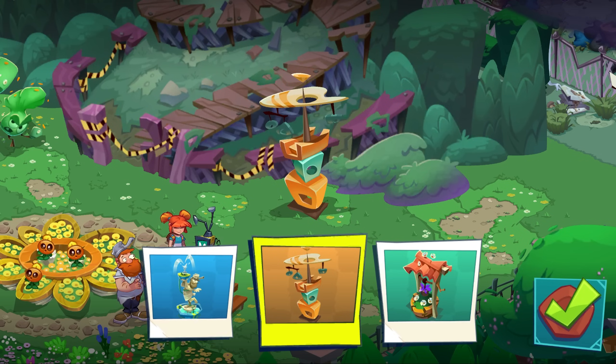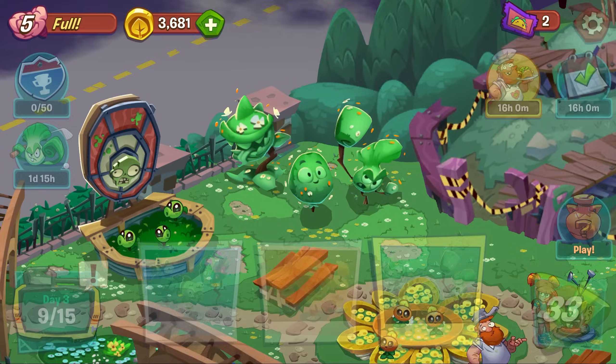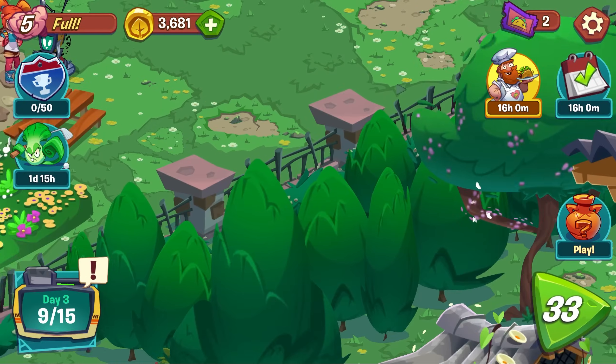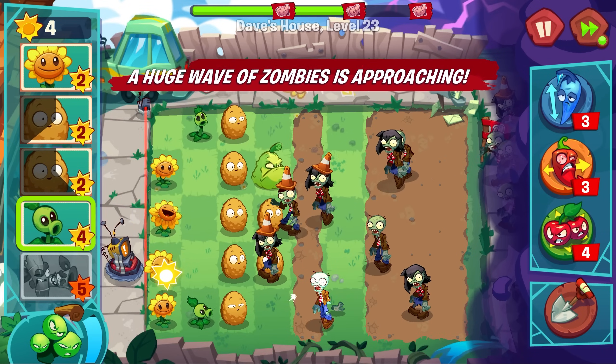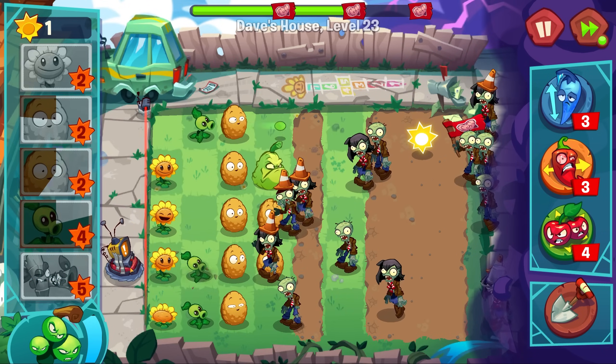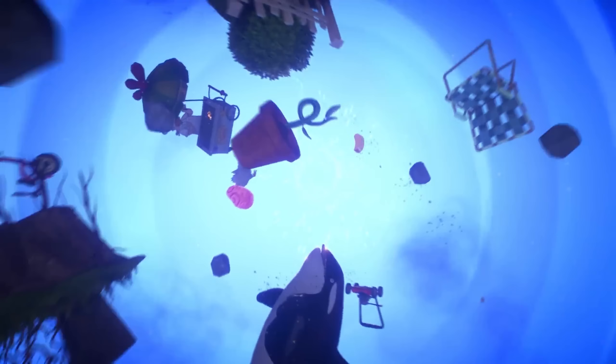Firstly, I suggest allowing players to choose from at least five visual options for each plot in their garden instead of the current three. Three just isn't enough. Additionally, these visuals should have a tier or level system allowing further upgrades — imagine a system similar to the silver, gold, diamond gem visuals in Garden Warfare 2.